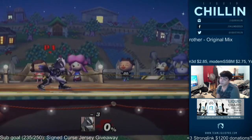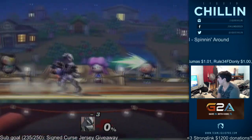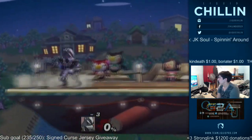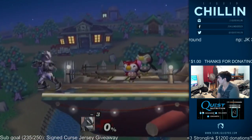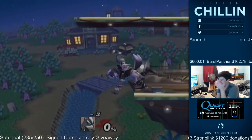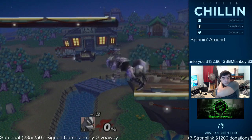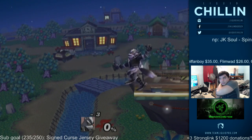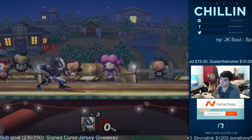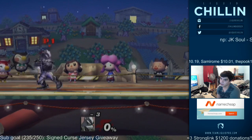With the waveland laser you get a lot of options: you can come in and approach behind your laser, you can retreat and waveland back repeatedly, you can turn around laser right before the ledge and then waveland back down onto the ledge. None of this stuff is super easy — the input is a little bit tight — but it's nothing hard if you're good at technical Melee stuff.